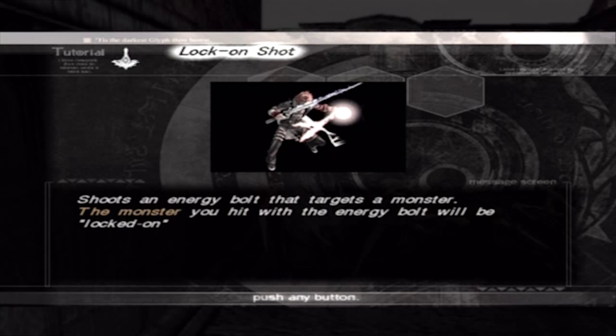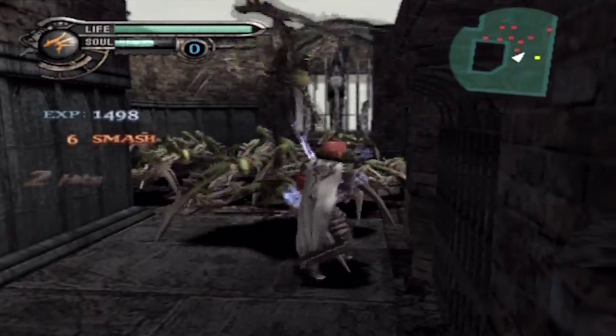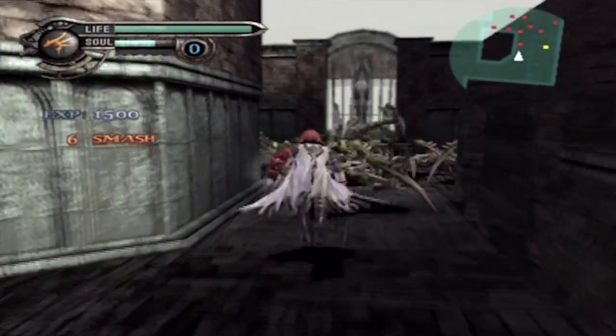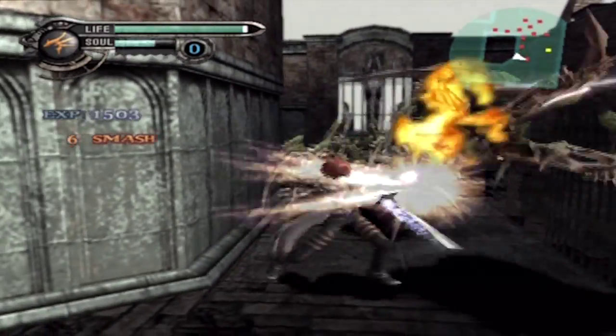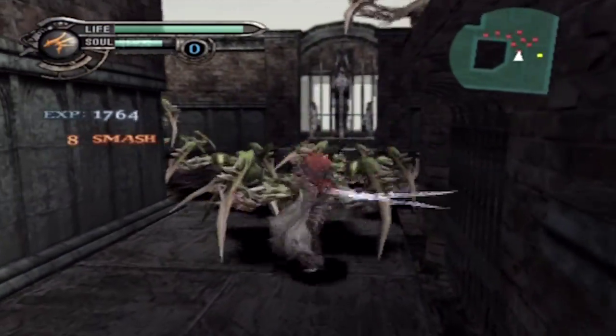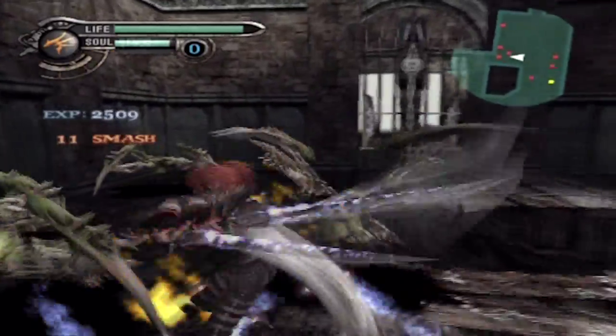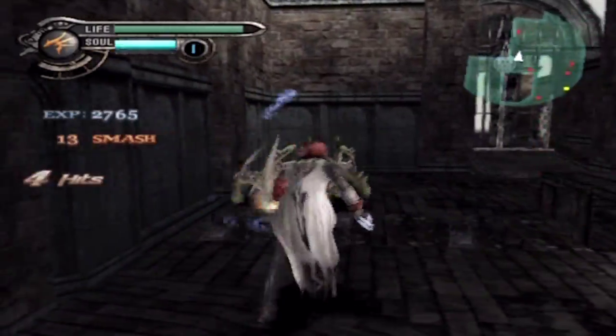Lock on shot — shoots an energy bolt that targets a monster. The monster you hit with the energy bolt will be locked on. By the way, I'm not actually doing this — I'm just attacking enemies and then suddenly a tutorial comes up. Why can't it just tell me what to do before I do it? Why does it have to tell me while I'm in mid-battle?